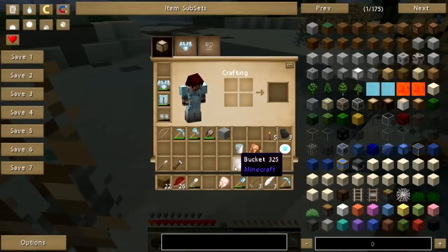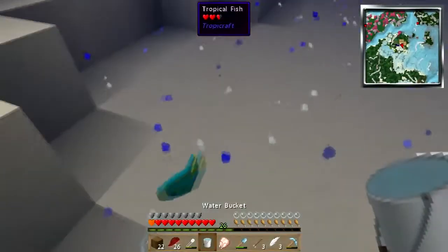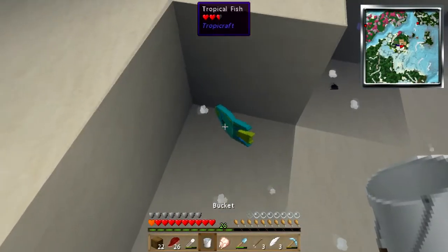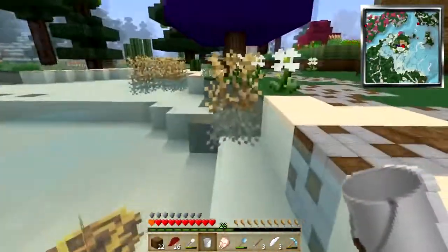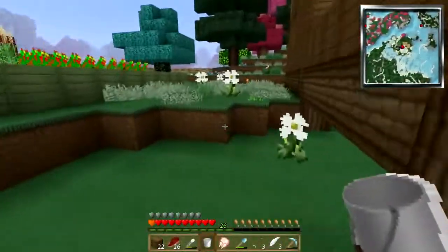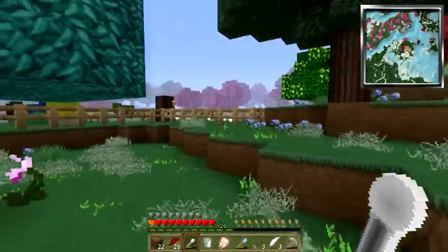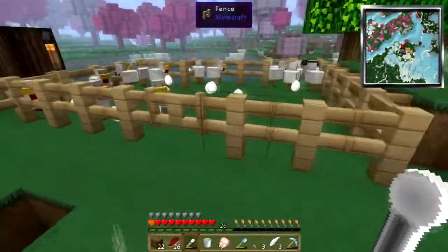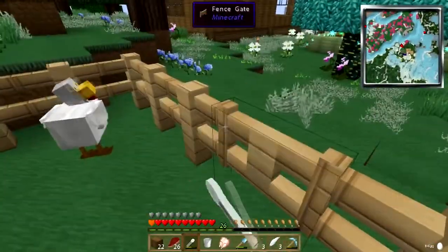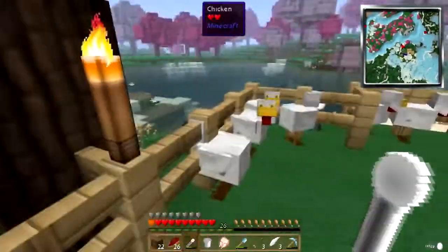That's a tropical fish - look at him, he's so cute! What if I can catch him with a bucket? Little fish, little fish, come here. Nope, I can't catch him with a bucket. That's okay, he can chill in the pond, it's cool. Actually, you know what I should do - let me just go ahead and start scraping chickens down here. Oh boy, we got enough eggs!